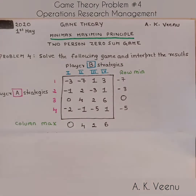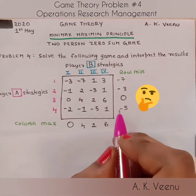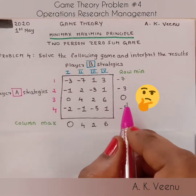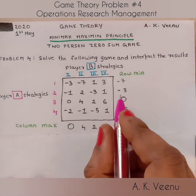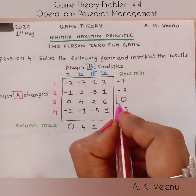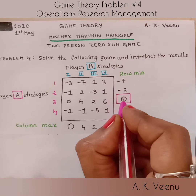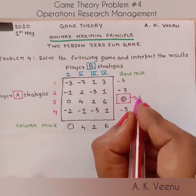Now let's revisit the row minimums and ask the proverbial question: Mirror, mirror on the wall, which is the largest number of them all? And the answer is our hero zero. So let's demarcate that zero and call it the Maximin.